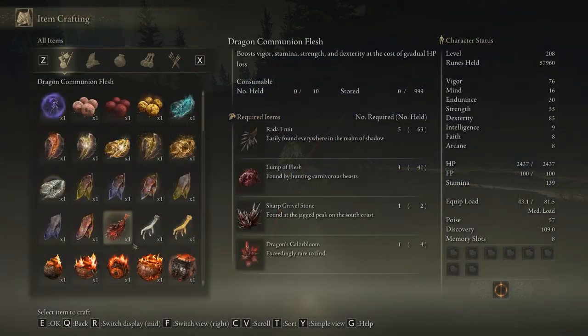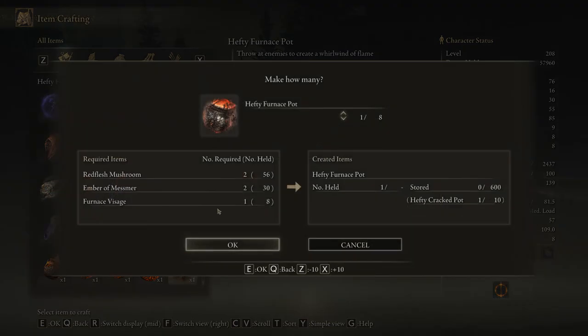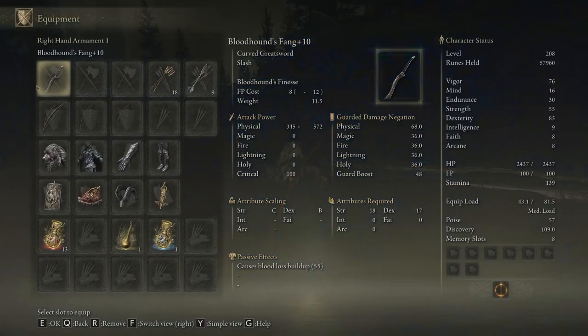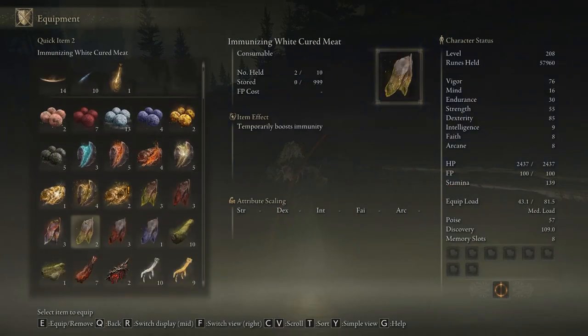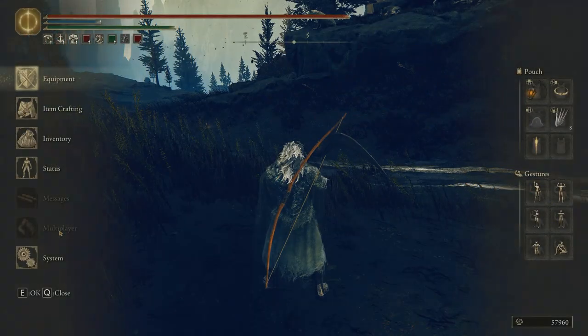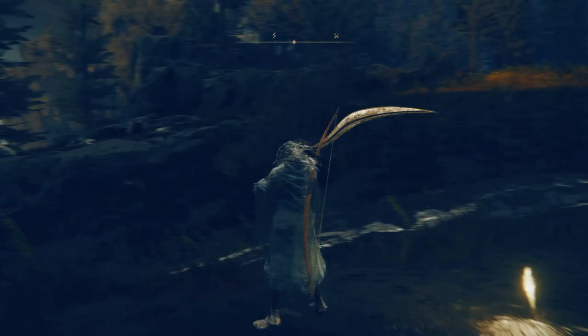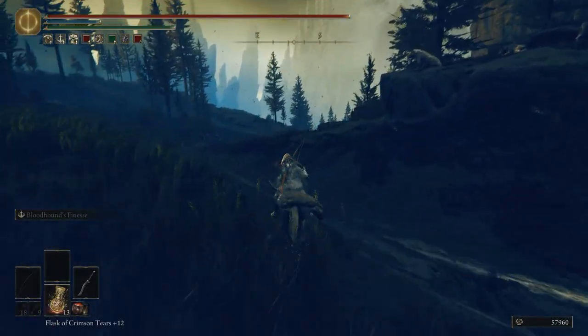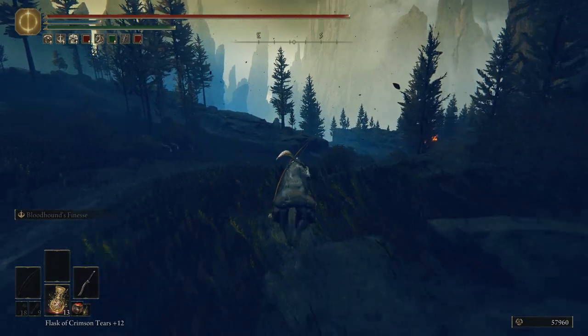For the armored golems, you'll need hefty fire or furnace pots. You can craft them with hefty cracked pots found throughout the world, and the Great Potentate's Cookbook number one, which can be found at scorched ruins. Once you have several hefty fire or furnace pots, use the spirit spring that leads to the high ground right next to the furnace golem, and from the top you'll have to throw the hefty pots into the basket.